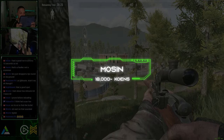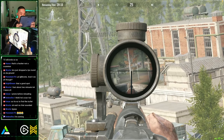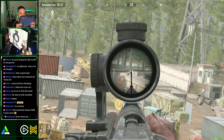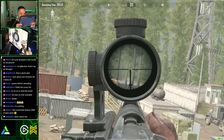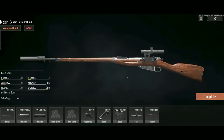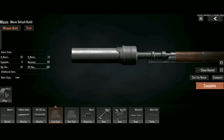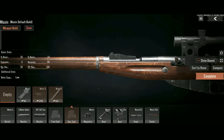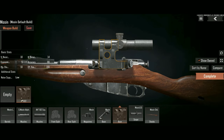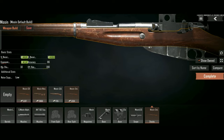Last but definitely not the least, the Mosin. It's actually insane how cheap this gun is because of how powerful it is at long distances. Default barrel, small Mosin adapter, AK-762 suppressor, remove the front and rear sights, 5 round Mosin mag, Mosin rifle sight mount, 3.5x base, Mosin 3.5x scope, default stock, and off you snipe.